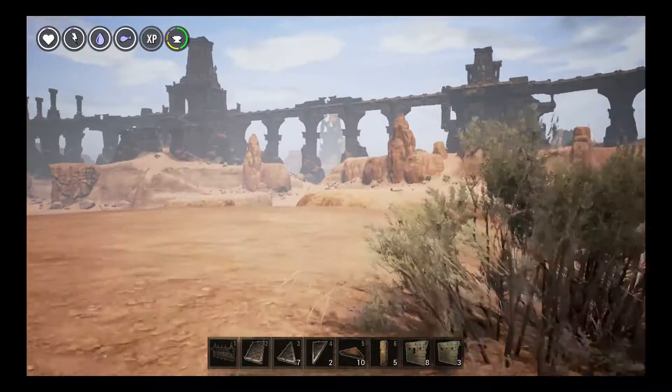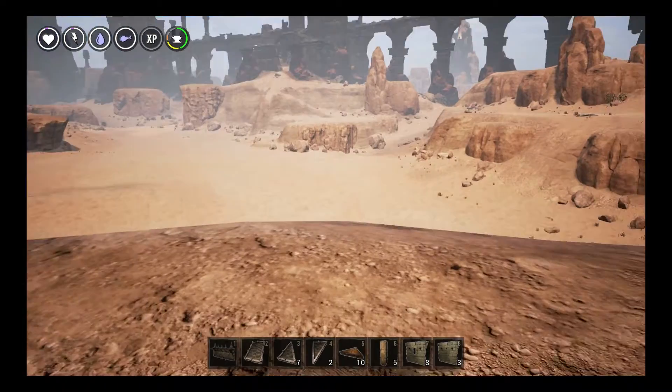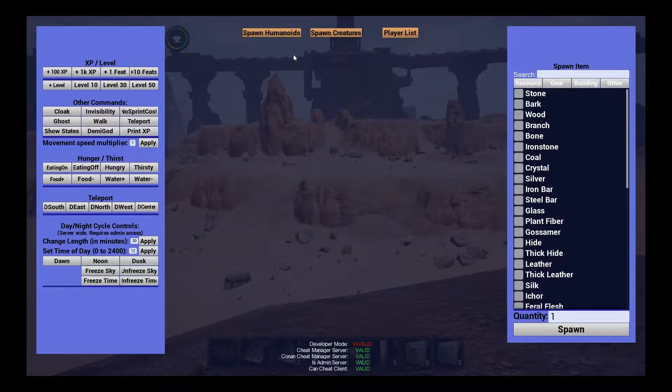Once you're in the game and you decide it's a little rough and you really just want to build some stuff - because the building mechanics are actually pretty cool - all you have to do is hit Ctrl+Shift+C and the essentially creator menu pops up. It's like a debug menu, it's actually really nice. You can give yourself up to level 50, plus attribute points if you just want the skills for learning crafting recipes. You can click demigod to make yourself invulnerable, enable ghost visibility, no sprint cost, teleport, and also teleport to specific sections of the map.